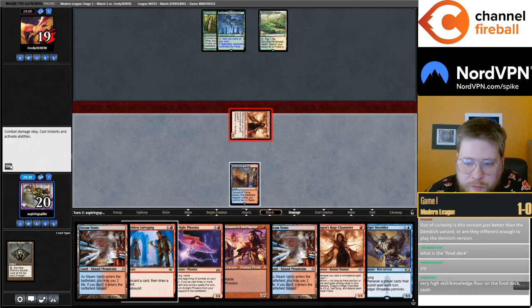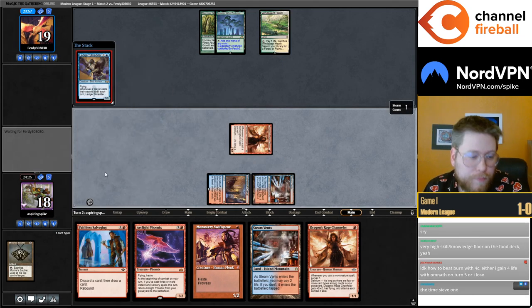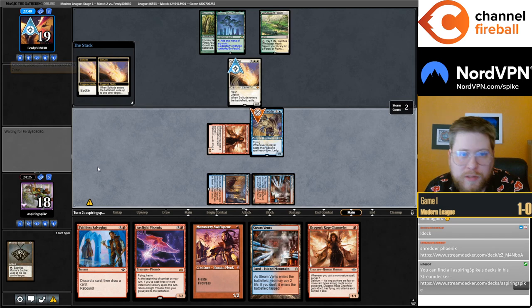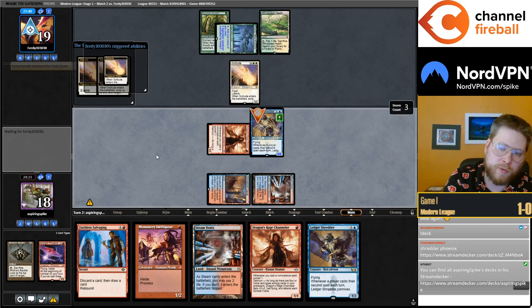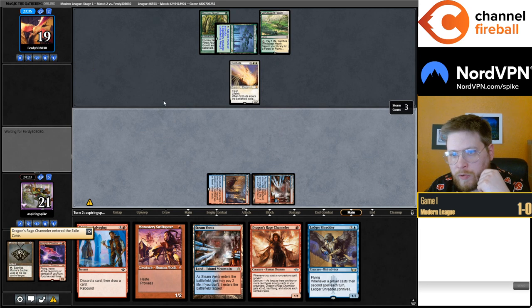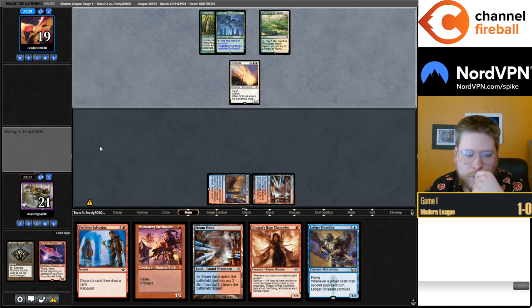Maybe I should still cast the Salvaging this turn — no, I'll cast the Shredder, because if I cast the Salvaging this turn I don't get to Connive next turn due to the upkeep Salvaging. I gotta imagine they have Ephemerate here. They weren't supposed to let me get a Connive. The Connive isn't game-winning, but they also don't get to get a third creature — they're on a Mulligan to six. With Phoenix in the yard now, kind of not the end of the world.